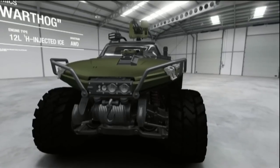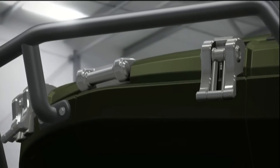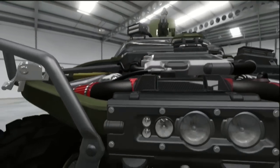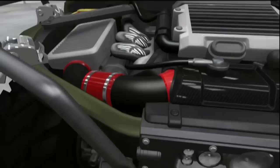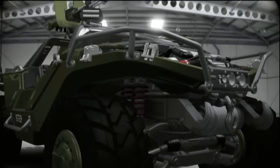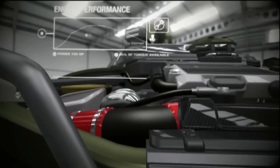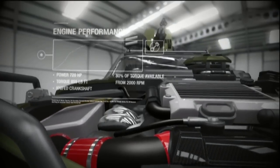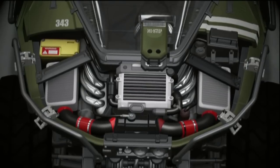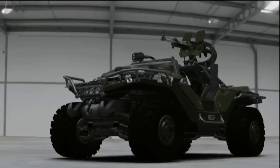So yeah, they got Cortana — Jen Taylor — which is pretty cool. And right here we actually get to see what the engine looks like, which is something we don't really get to see often. The M12 uses a dependable, low-profile, 12-liter hydrogen-injected ICE power plant. In standard 1G environments, the hog has a maximum range of 490 miles before it needs to refuel. It can achieve a top speed of 78 miles per hour, no matter the terrain.